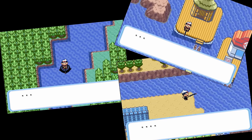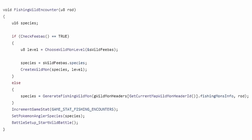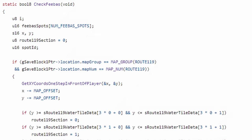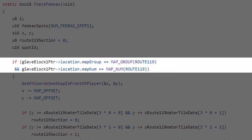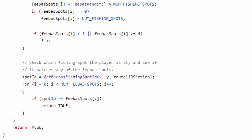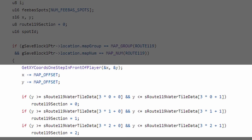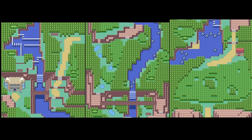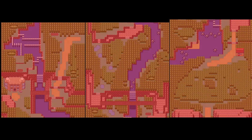Whenever we do any fishing encounter it will call this function to check if the encounter should be a Feebas or not. The first thing it does is check if we are indeed on Route 119, and if not we return to create a normal fishing Pokémon. The very next thing is checking in which segment of the map we are. They decided to cut the map into 3 different segments for the Feebas calculation, so that we won't have to check all the tiles every time we decide to fish here.